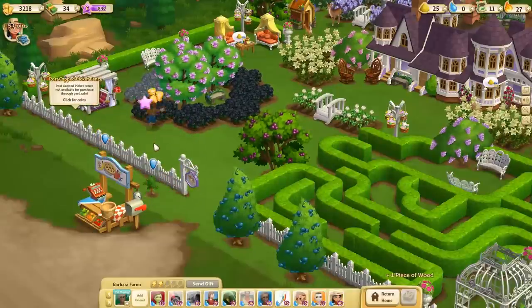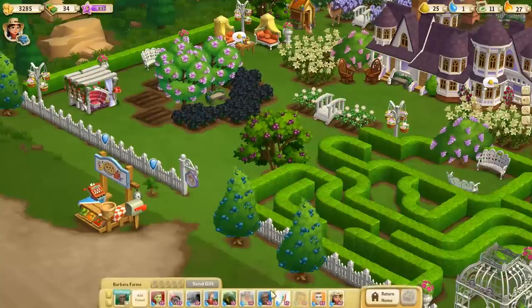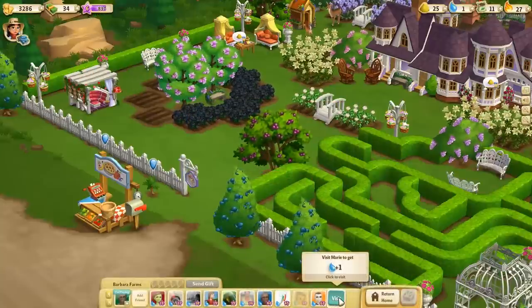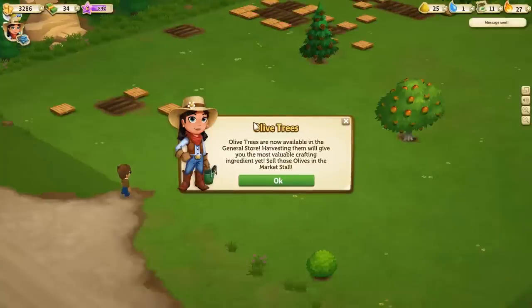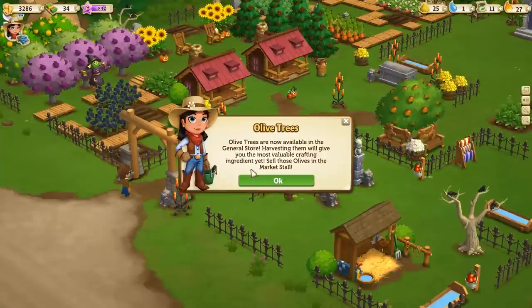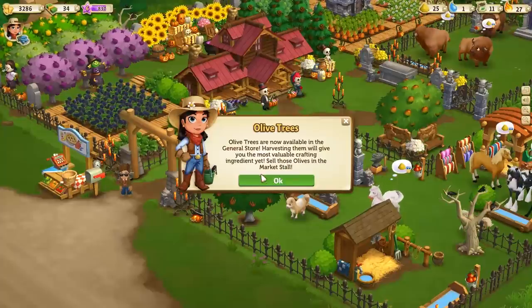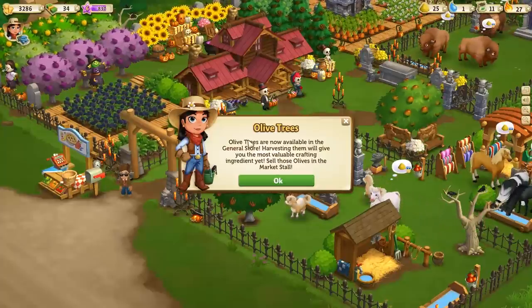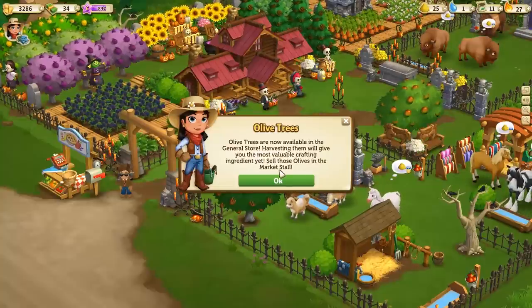We got a wooden log from that one piece of wood — sweet! Share rewards — those are for you guys. Let's also visit Marie's farm. Wow, this guy Ryan leveled up — I think he leveled up last time too, he was level 62. Olive trees are now available in the general store; harvesting them will give you the most valuable crafting ingredient yet.